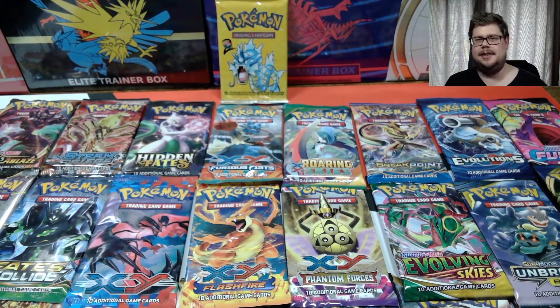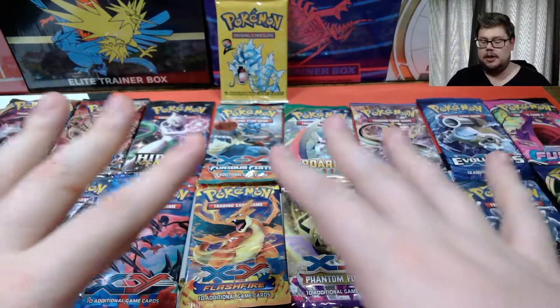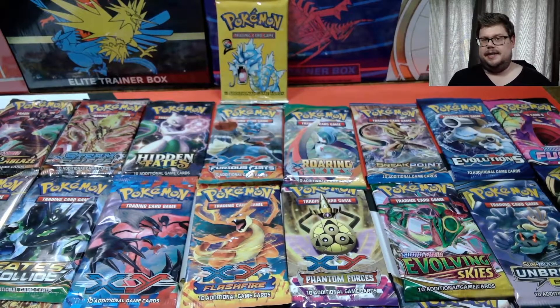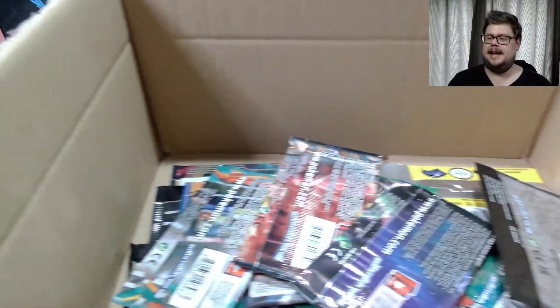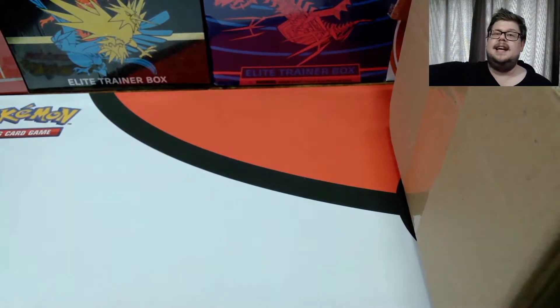Welcome back everyone, my name is Matt. Today we've got a special video — we're doing a lucky dip with all these packs. There are 25 in total and we're going to be opening 10. We chuck them in the box and pick out 10 at random to open. We've got a lot of good stuff including a Base Set Two pack. All the packs are in the box — let's pick some random packs.